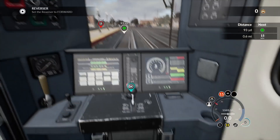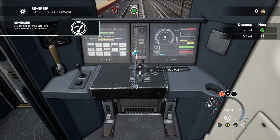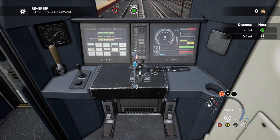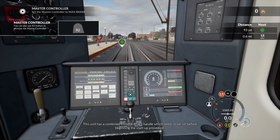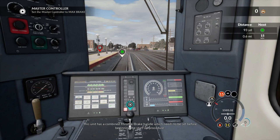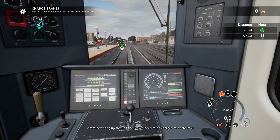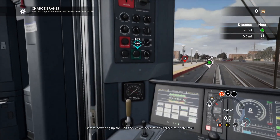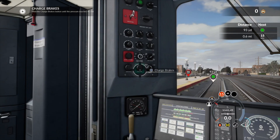Let's turn this on. The reverser determines the direction of travel - forward. This unit has a combined throttle/brake handle which needs to be set before beginning the startup procedure - to max brake. Charging the brakes, unit pressure releases at 90 PSI.